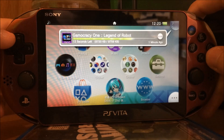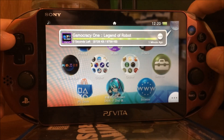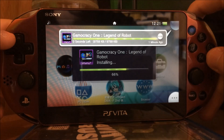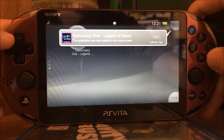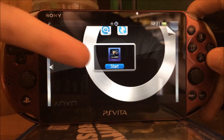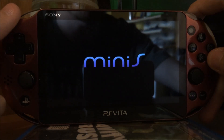It is important to note that this does not work with 3.12, does not work with 3.10, and does not work with 3.01 and so on. It only works with the previous firmware, which in this case is 3.15, because 3.18 is the newest. As you can see, the game is on your PS Vita. You can start it even though the PS Vita says you have to update — but apparently you do not.